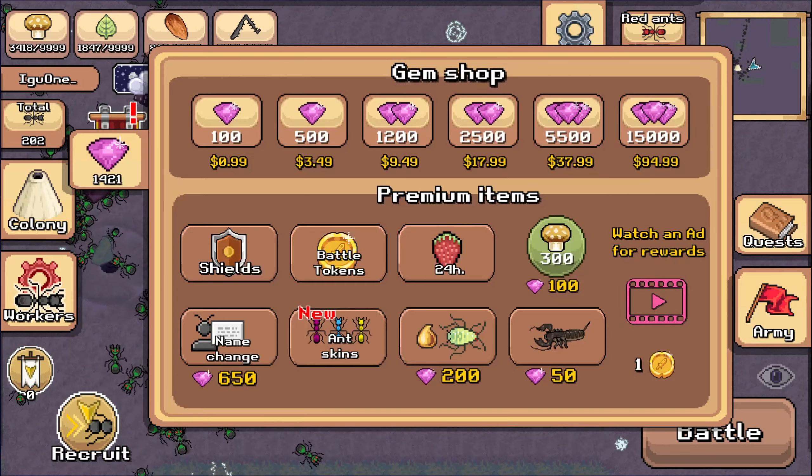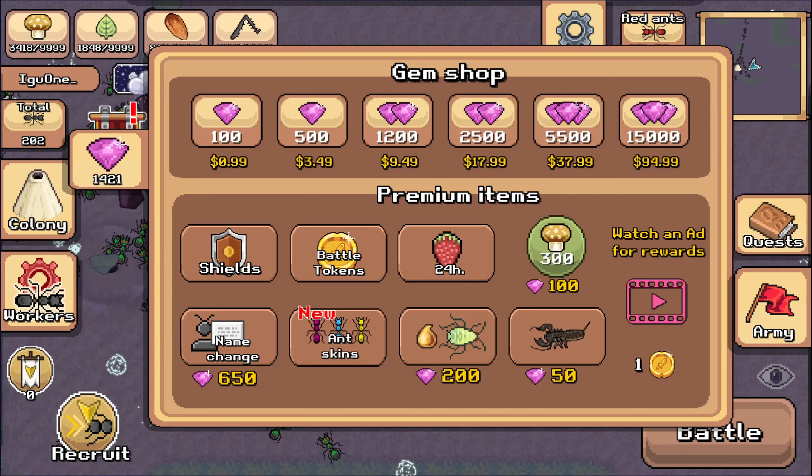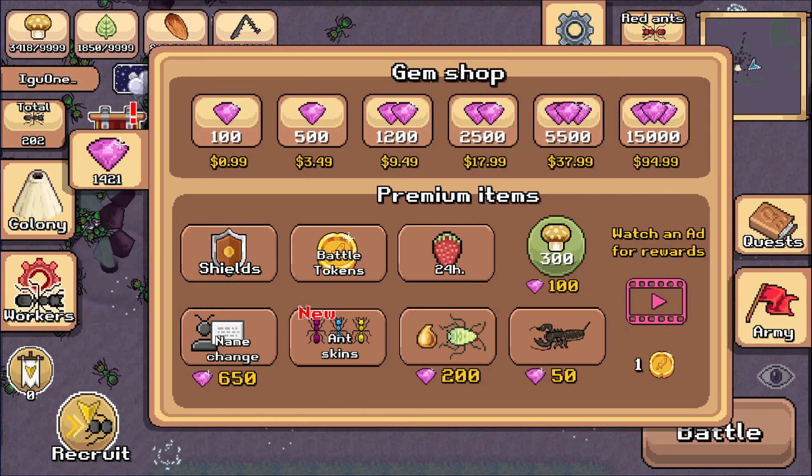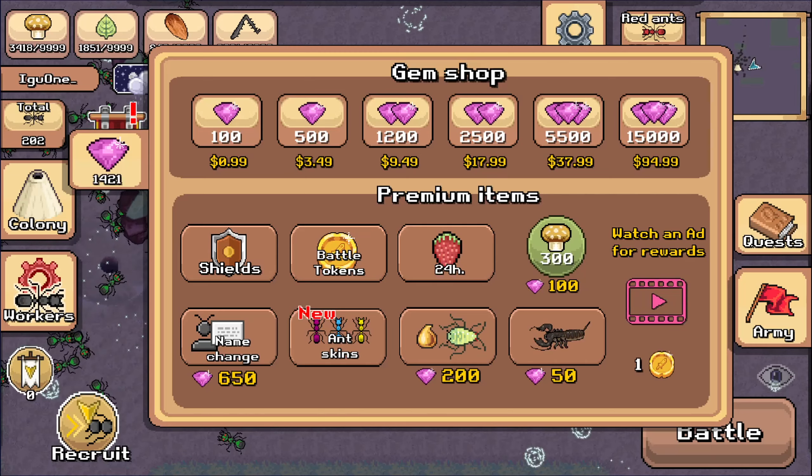The thing is, you can buy it with gems, and you can get gems in the game, especially during an event like this where you're going after the red ant hill — I just got an extra 10. And during this event they respawn every six hours. I'm not going to need that for today or tomorrow, but after that it's going to be one of my main sources of activity.